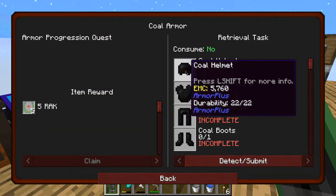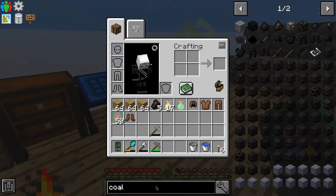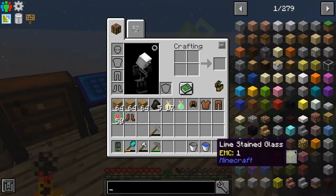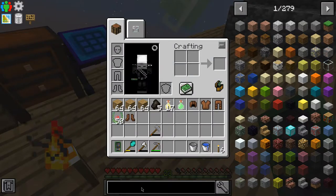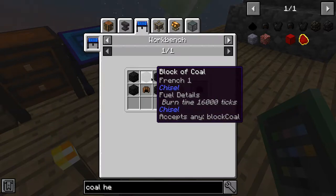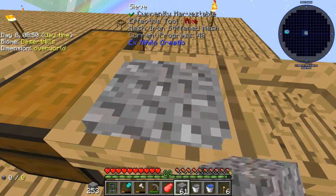Coal armor — how do we do this? Searching for coal helmet... stupid me. So how do we make that? We need the leather cap and we need blocks of coal. Let me do some tree farming. I just realized that you can't use charcoal, it has to be coal, so I'm going to be here for a little while.